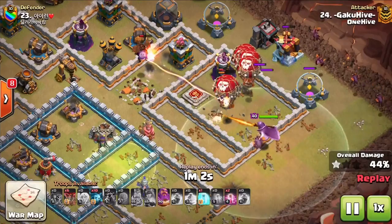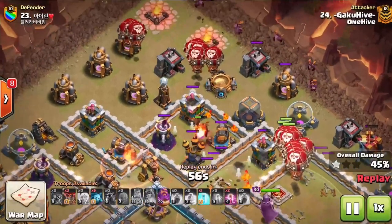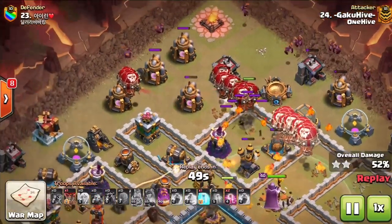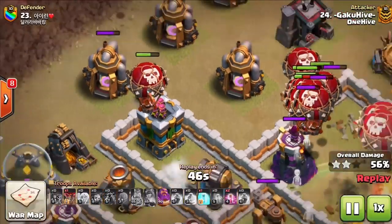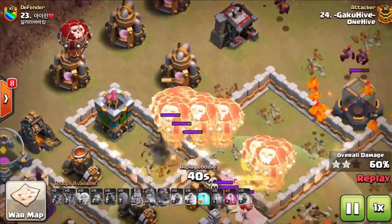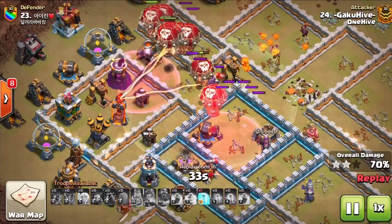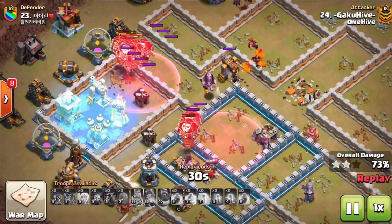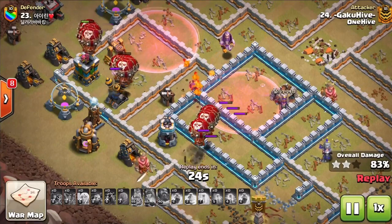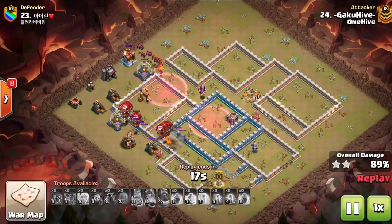With the queen charge done, in comes the laloon. Gaku directly targets the defenses on the edge, pathing from one to the next without skipping any, making sure he has enough balloons on each to move flawlessly through the base. Two balloons come in here but one gets hit by a black mine — if he'd sent one more it would have made it. He sends in that last one to correct it, then moves into the center of the base, being extremely patient with his spells. Near the final area, he pops the freeze, gets the haste down, and he's home free — an amazing attack.